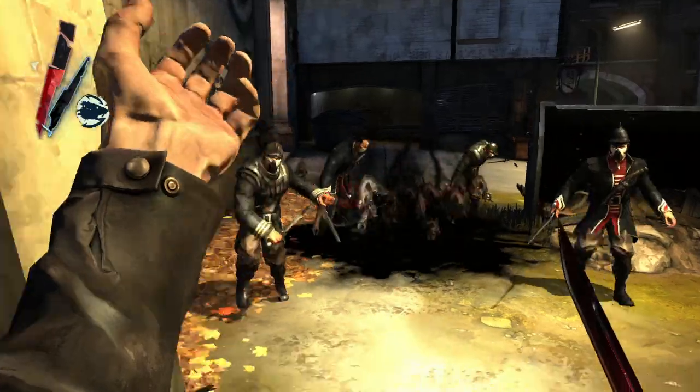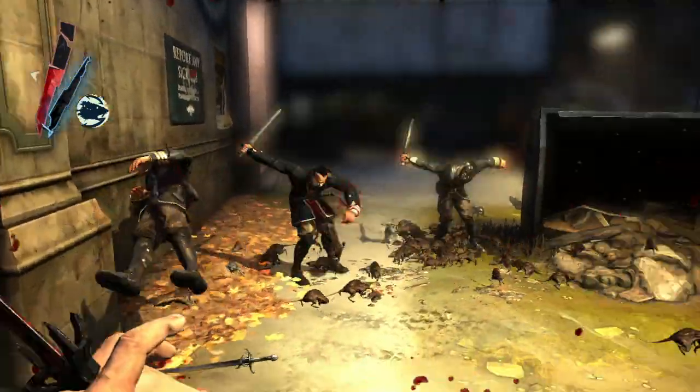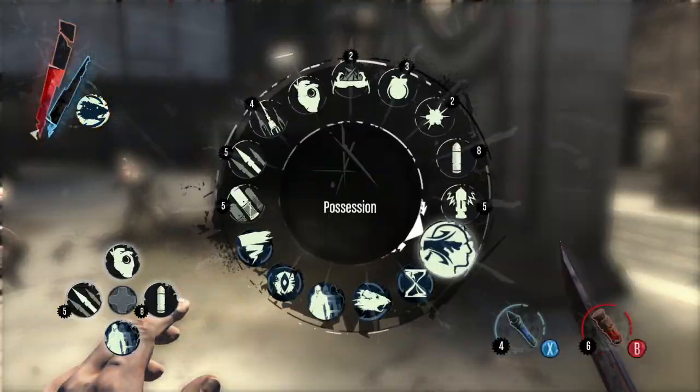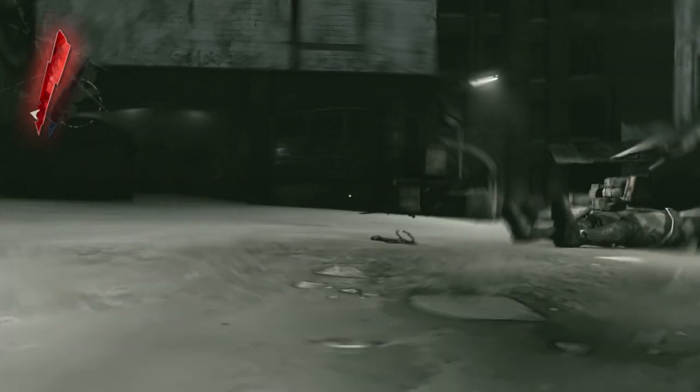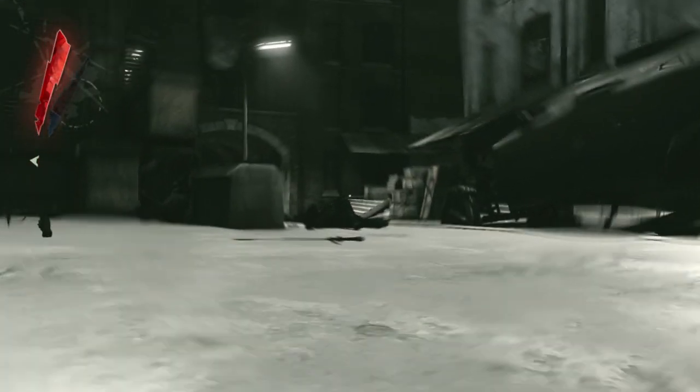The player is summoning rats. Once the rats are in the world, they're like little AIs — so sometimes the guards win, sometimes the rats win. Here the player has possessed one of his own rats and is now getting away.